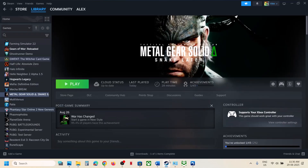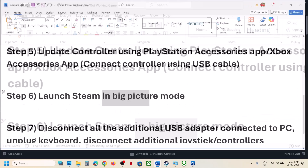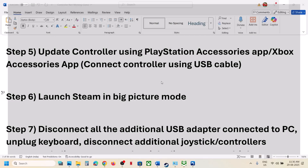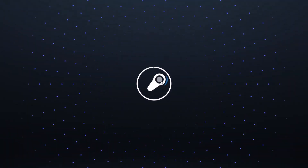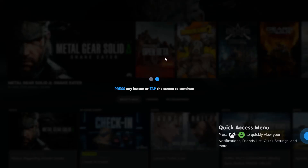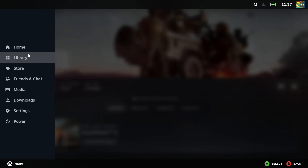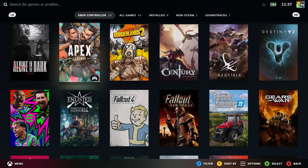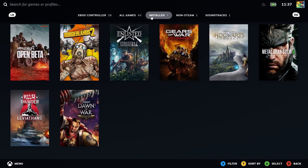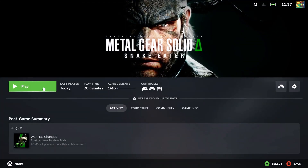If it's still not working, the next step is to launch Steam in Big Picture Mode. Go to Steam and at the top right you can see Big Picture Mode — click on it. Once Steam is in Big Picture Mode, find your game in the list, launch it, and then check.